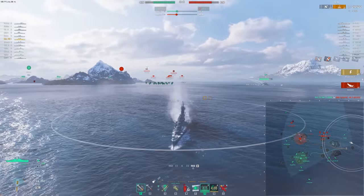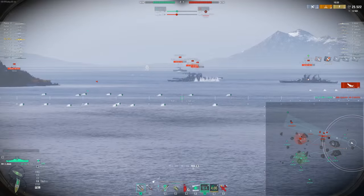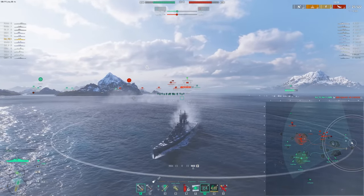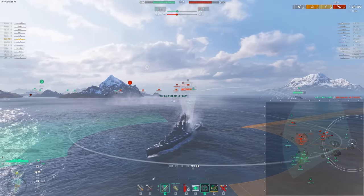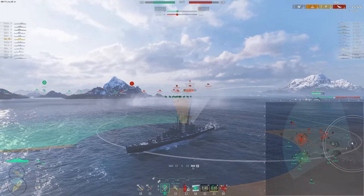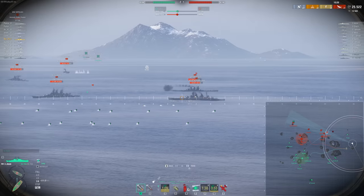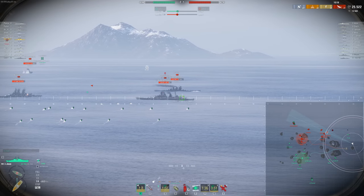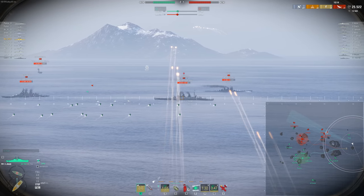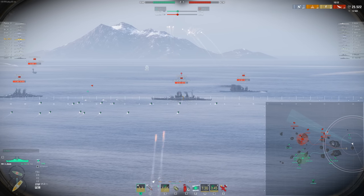We do end up catching a Hayate. Fortunately our Tromp went in and spotted that for us. We smoked up pretty quickly. The G9 of course does not have a lot of HP, so we do have to manage our HP pool. It does have a heal and actually has pretty decent armor — much like the Austin if you've seen that armor. It's got this upper belt that's 32 millimeters thick, which is surprisingly good against battleships in close quarters.